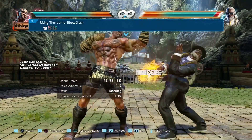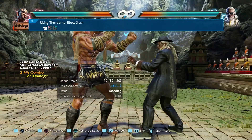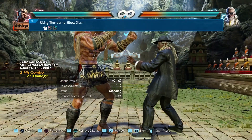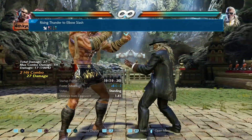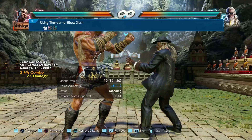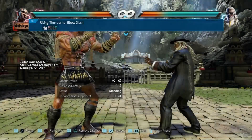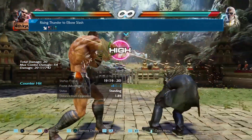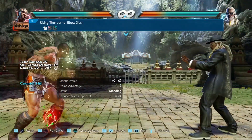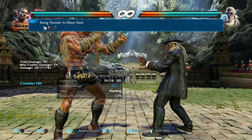Now we have down-forward 1, 2, and there are two changes here. On the first hit, they've changed the frame advantage on hit — it used to be plus 8 frames and now it's plus 6 frames. They've also changed the second hit's behavior on counter hit. I believe it used to grant a knockdown on counter hit, and now it obviously doesn't give a knockdown anymore.